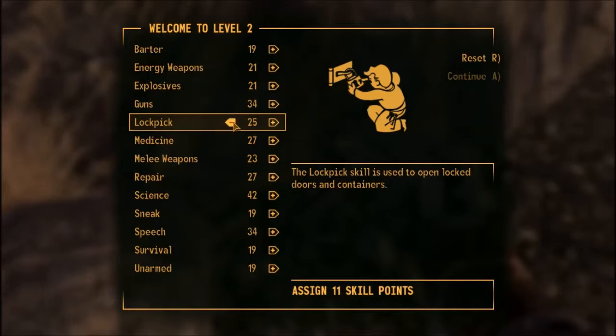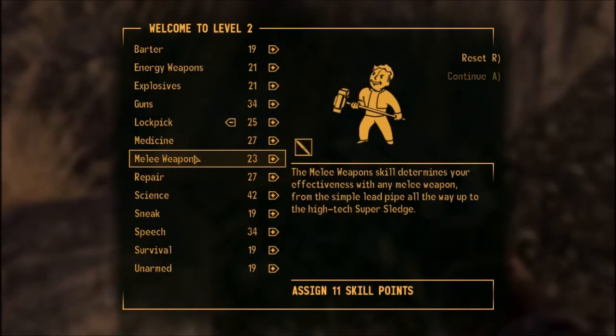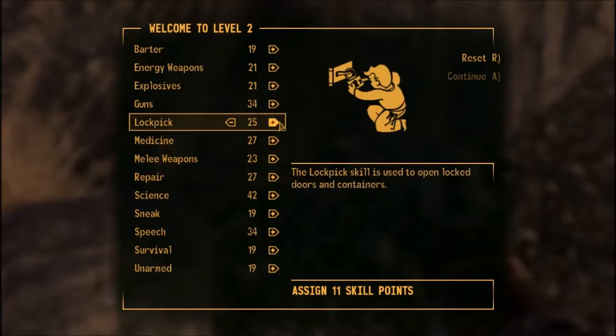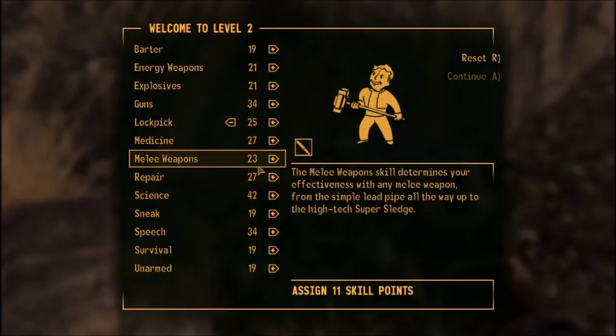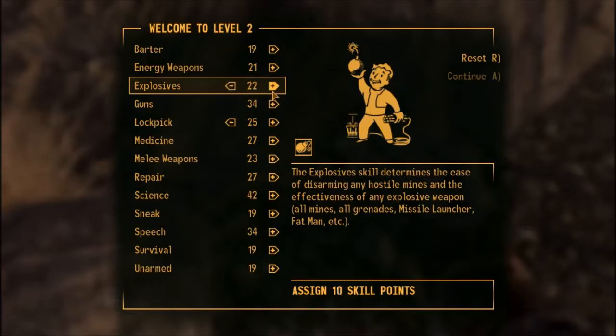If you have a lockpick skill of 15, you can pick any very easy lock or computer. A lockpick skill of 25 lets you unlock easy locks. At 50 you can do normal, 75 for hard, and 100 for very hard. So I'll also be bringing explosives up to 25, medicine to 30, speech to 35, and repair to 30 as a solid base.